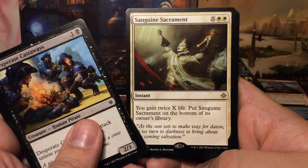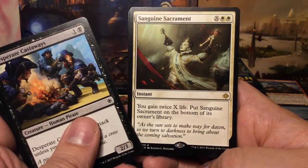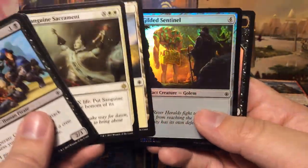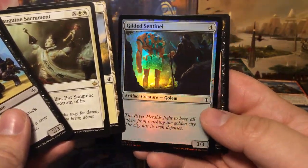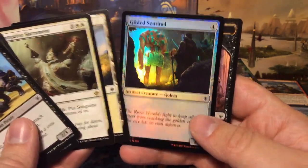Dinosaur Stampede, Seeker's Squire, Siren Stormtamer, and Sanguine Sacrament: for X and two white, you gain twice X life, then put Sanguine Sacrament on the bottom of its owner's library — a fun card. And we have a foil Gilded Sentinel, the most useless creature in the universe: for four mana we get a 3/3 artifact that doesn't do anything.